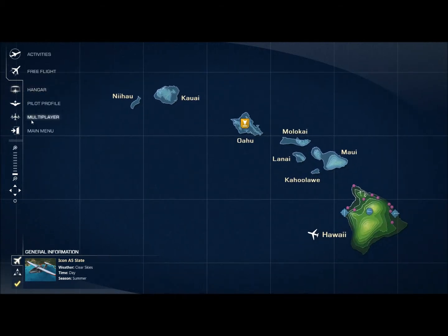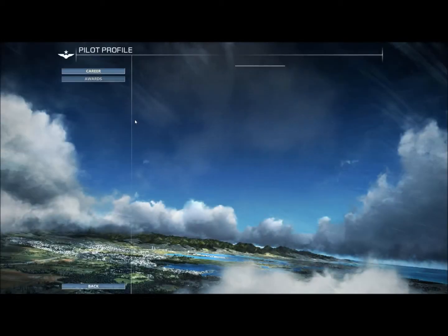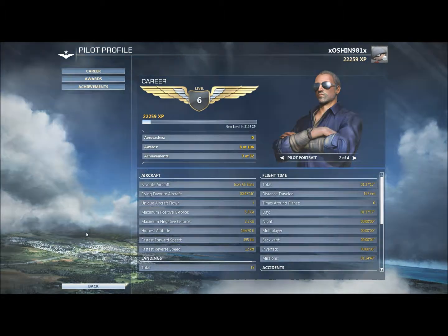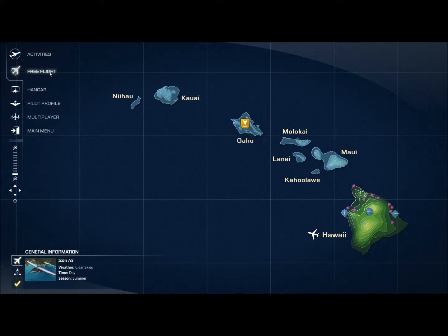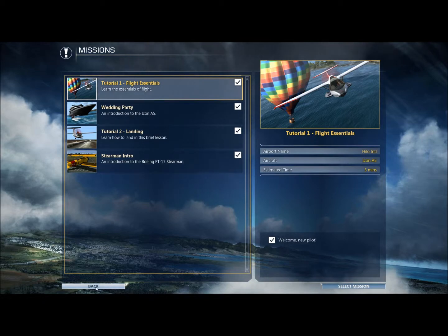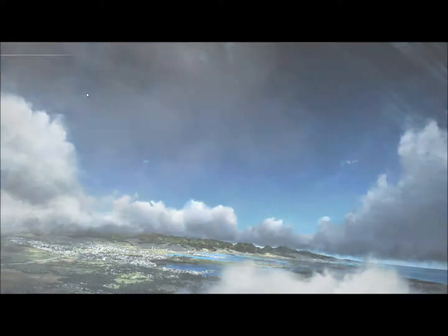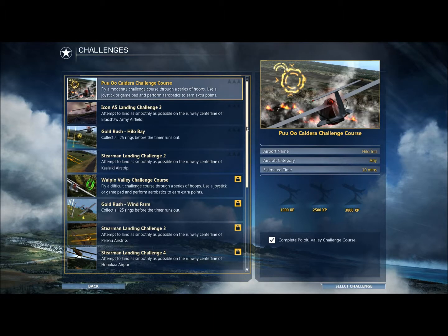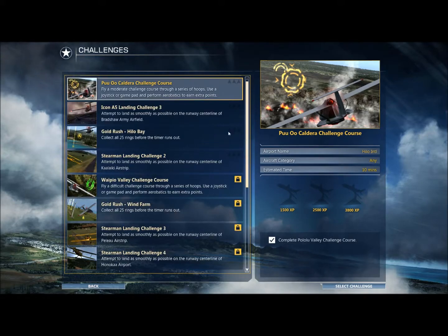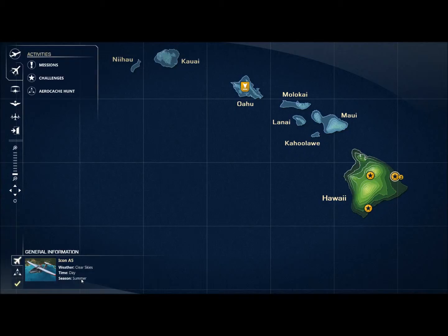You've got the standard stuff like profiles, your hangar, and everything. This is like my stats and stuff I've been doing. You can do free flight activities. The missions I've already completed all of them — they're really easy, just to get you into the game. The challenges I'm still working on. They're obstacle courses, landing, taking off, weather conditions — things like that. They're pretty fun; some of them are really hard.